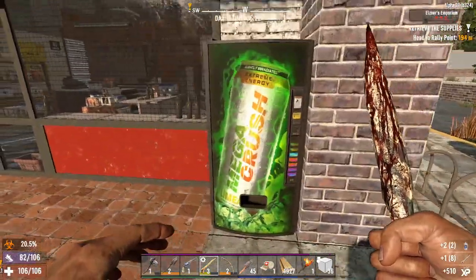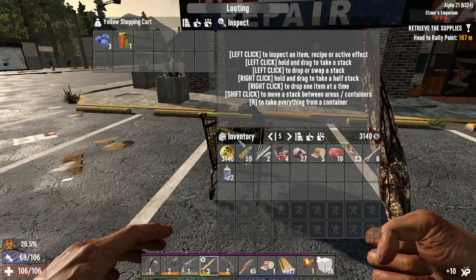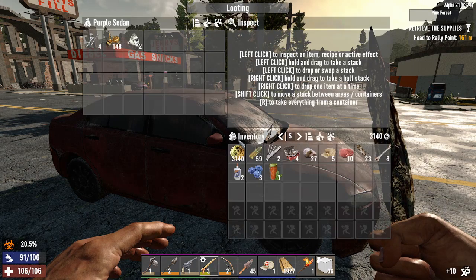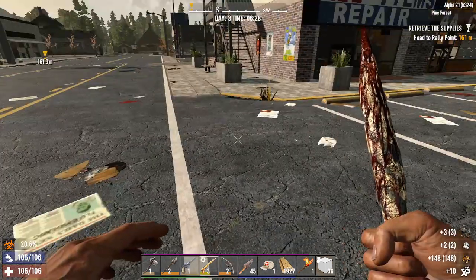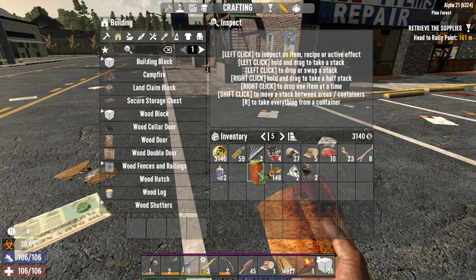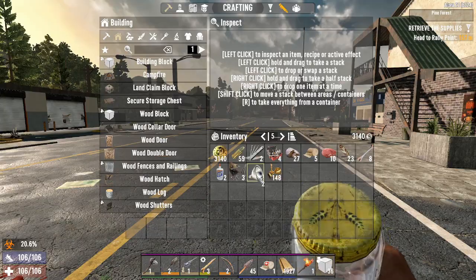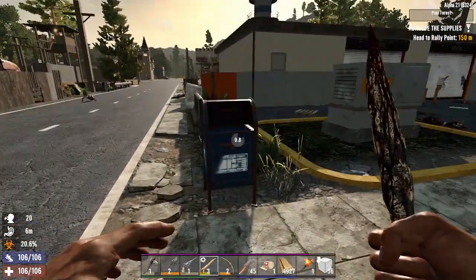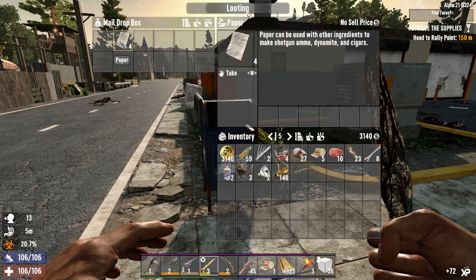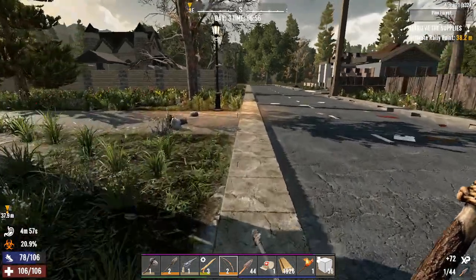Let's check to see if this vending machine has anything. Oh, a snack - I'll take a snack. The amount of headlights that I find in alpha 21 is insane. Headlights and wheels, man - they're super common. I didn't bring any food or drink with me, well I got that chicken, but hopefully we find some stuff. Attack speed with axes - I will definitely read that. No, we don't need this. 10% more block damage, man, I'm finding all the good ones today. Let's hope our luck doesn't run out.